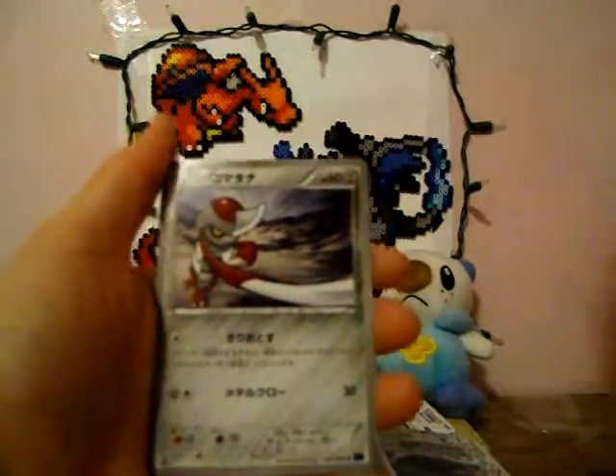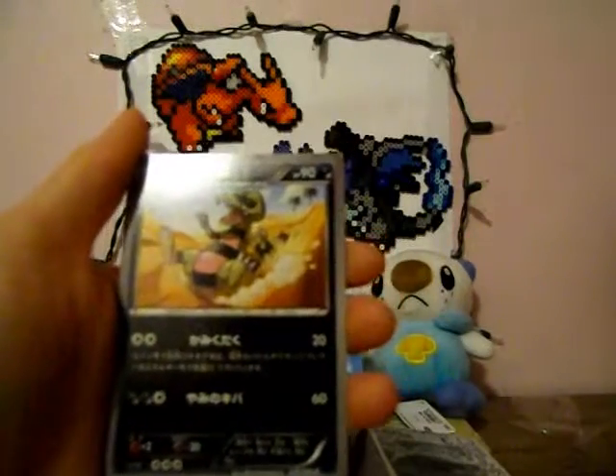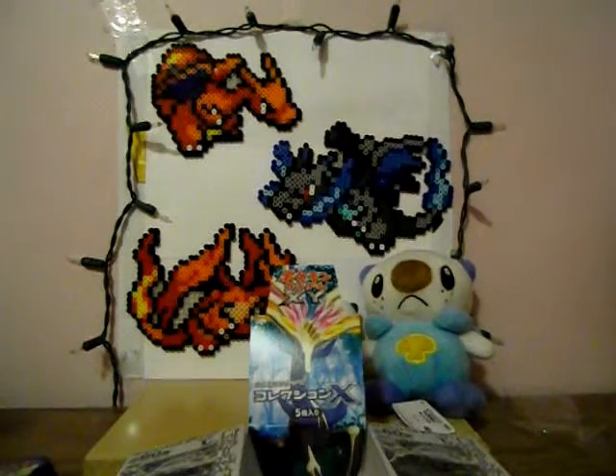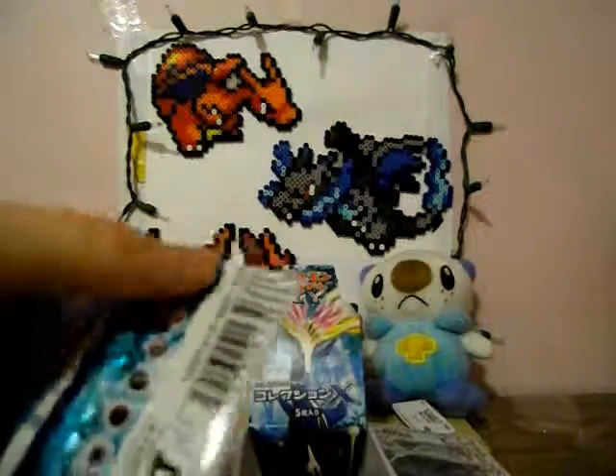Fennekin. Pangoro. Krookodile. Team Flare trainer card — this card actually has a promo one. And some sort of headband trainer card. Two more packs and I'll be done with this video — that's part one.